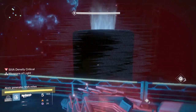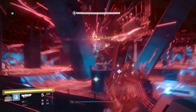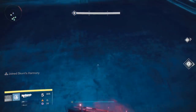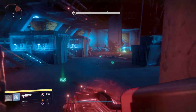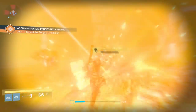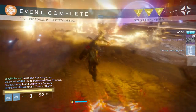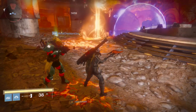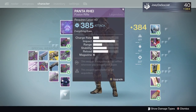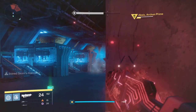In my opinion the fastest way to get to 400 light — first, to get to 365 you gotta complete all the missions at level 40 of course, and then just do Archon's Forge. When I do Archon's Forge I get so many rare engrams and legendary engrams. Do not open legendary engrams until you get to 365, because that's key. So to get to 365: Archon's Forge, simple.